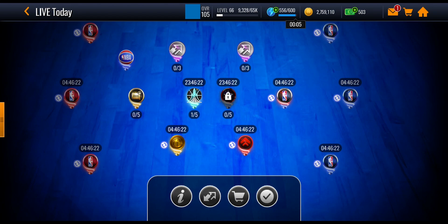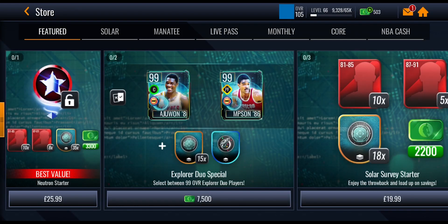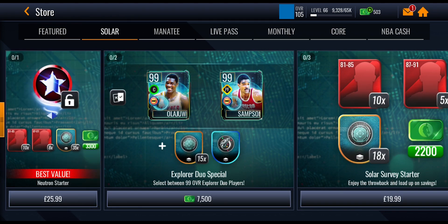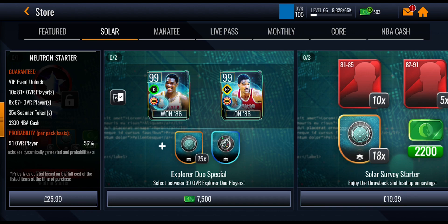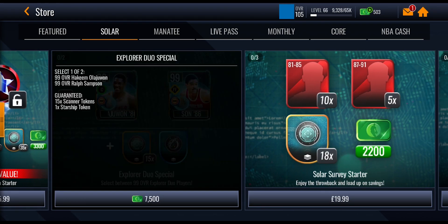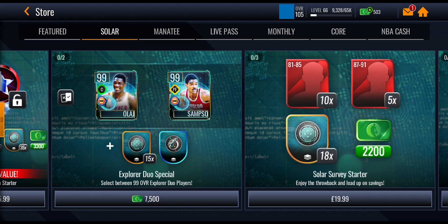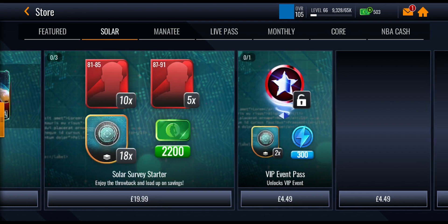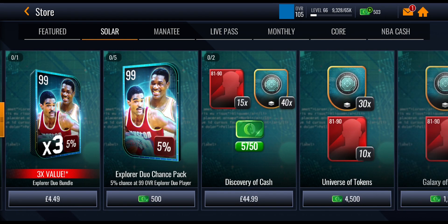If you head over into the store and go to the Solar section, you can see the Neutron Starter Pack. You'll have to spend some money to get that — you get 35 scanner tokens, some NBA cash, some elite players, some gold players, and it unlocks the VIP event. There's also a pack that gets you one of those starship tokens, which you'll need to get Booker. You can also pick a 99 Hakeem, who is a finesse center, or a 99 Samson, who is a strategic power forward.